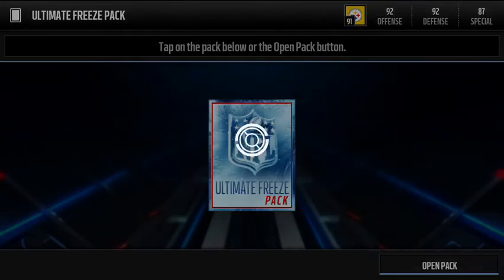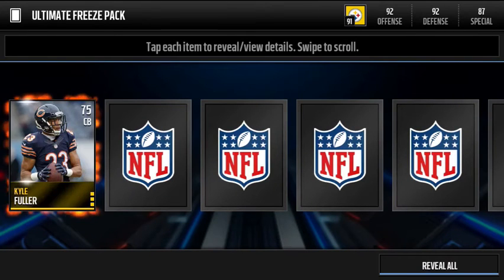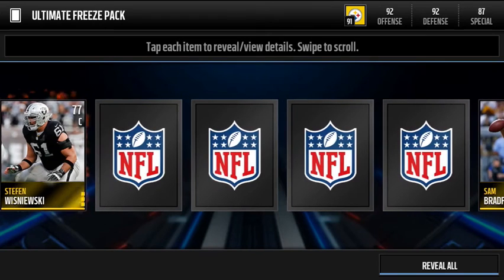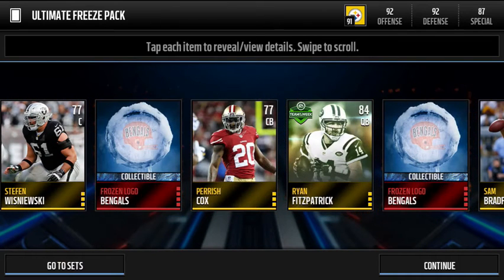Alright, so last pack — hopefully we can get something good in it. Let's pull another Elite. There's a 75 Kyle Fuller. It'd be pretty cool if we could get an out-of-position player. Let's hit the reveal. And we got some more logos.